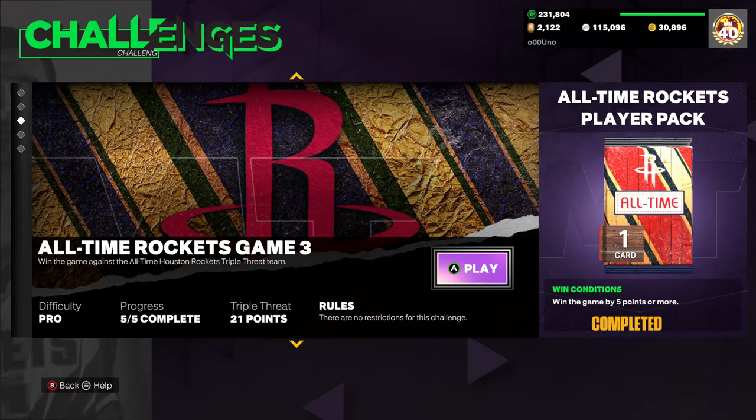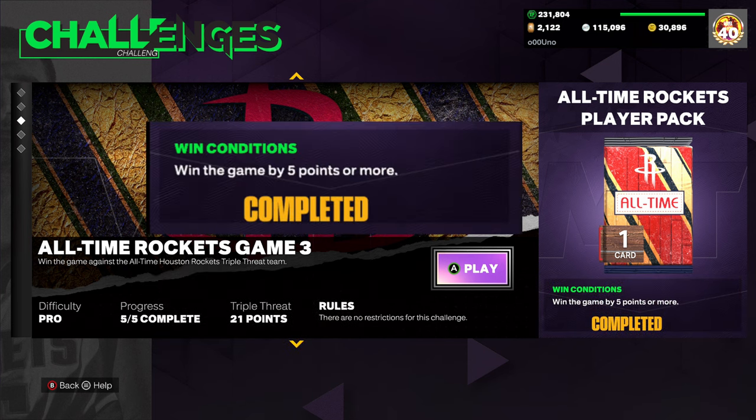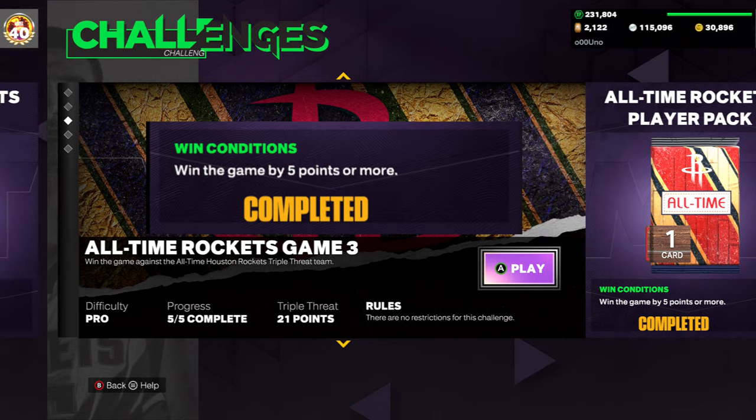Now in the third game, that's when they're going to throw you a curveball. It's going to be a triple threat offline, but you're going to have to win by five points or more. You can do that — that's easy.